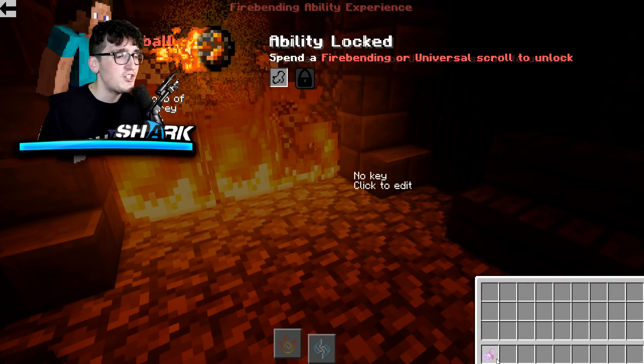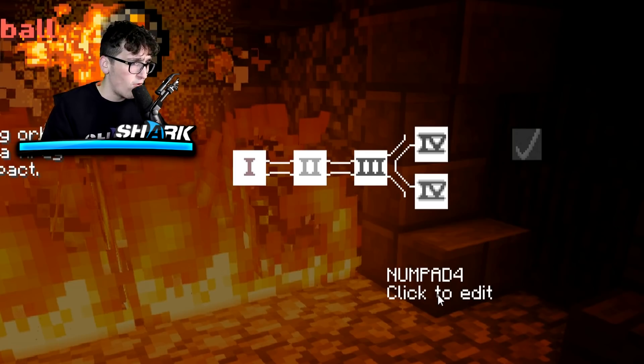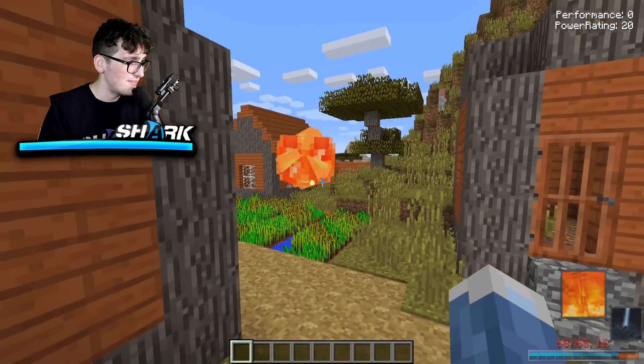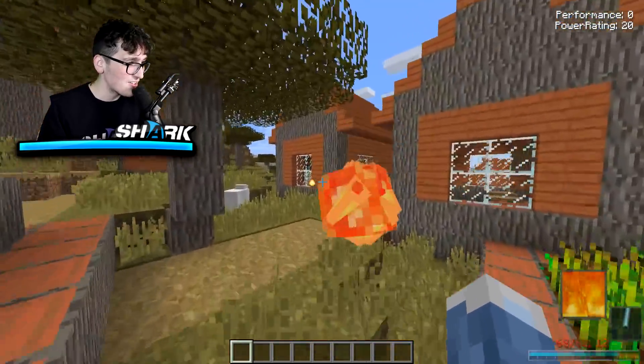Right now the ability is locked, however because I do have another firebending scroll I can put it inside here to unlock it, and then I can set a keybind. I'm going to set my keybind to numpad four. Alright, new ability — let's do it!